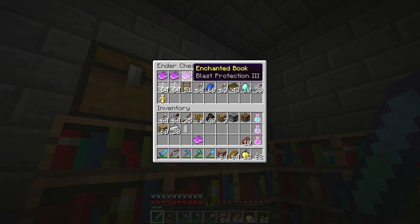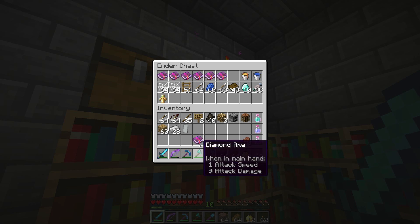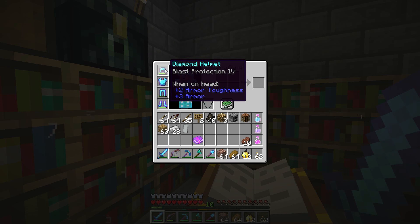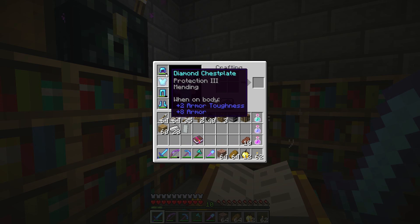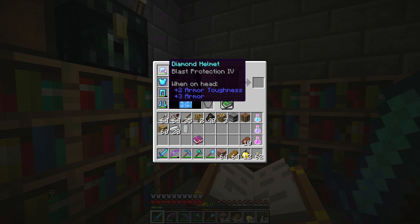I do have a theory about the next section, the Biggest Dingus Mine. Vex has been getting us prepared — he provides certain items and tools to use against what's upcoming. In this case we have a lot of blast protection books, so I'm thinking we're going to run into creepers. Cobwebs can also be used to slow down creepers and we got those in the central station. That's my guess and I'm sticking to it.